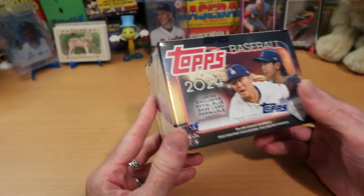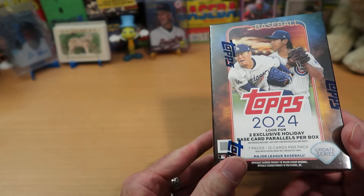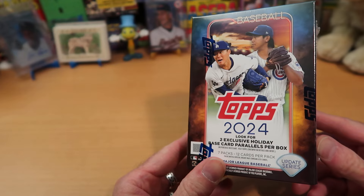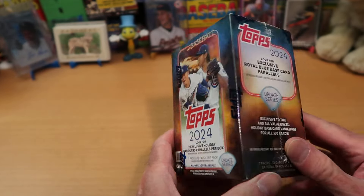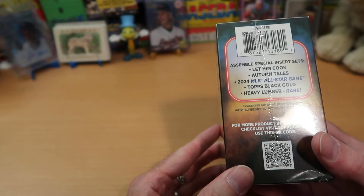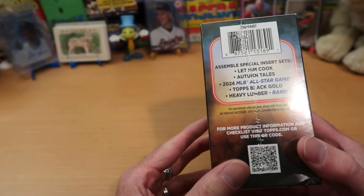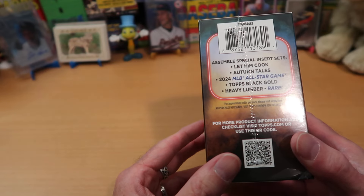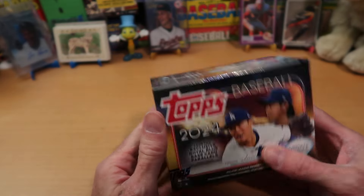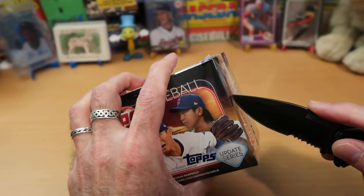You're looking for all kinds of exclusives in these blaster boxes. Exclusive Royal Blue Base Card Parallels — we should find one or two of those. Two exclusive Holiday Base Card Parallels, which I believe are Halloween Parallels — we should see two of those, though it's also possible to pull three. There are also Let Him Cook inserts, Autumn Tales, All-Star Game Black Gold, and Heavy Lumber, which are particularly tough to pull. Of course, you can also get Autos and Mem Cards out of Topps. Let's get into this box of Update 2024.